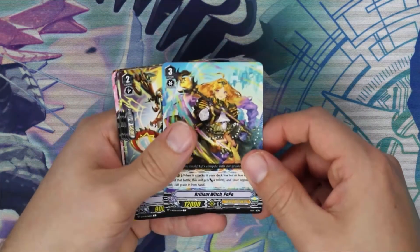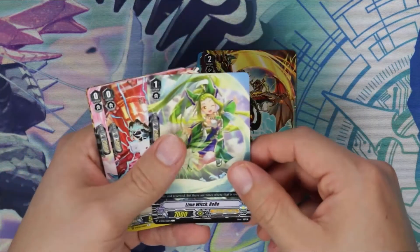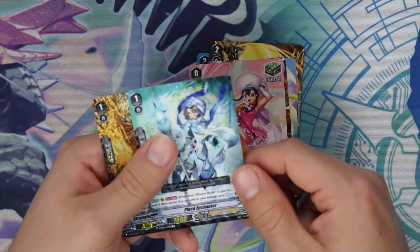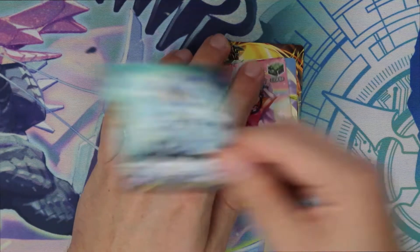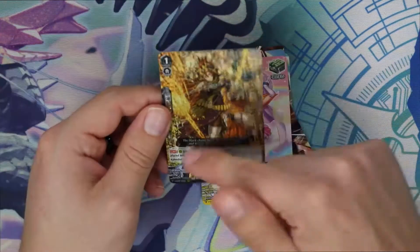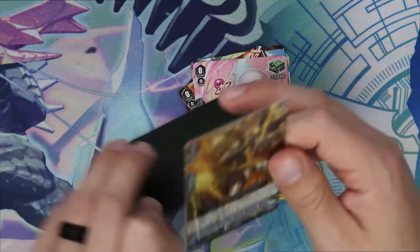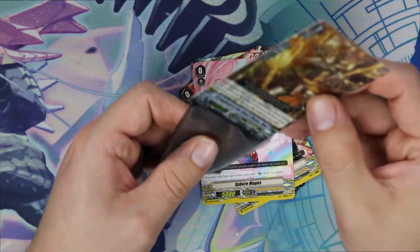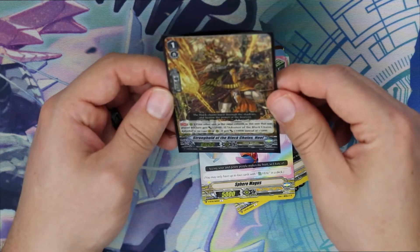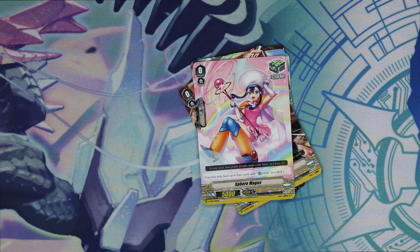Next we got Popo, Turning Bash Dragon, Rayray, Miracle Kid Draw Trigger for OTT, Heal Trigger for OTT, Pluck Enchanter which is our rare — that's the counter charger for Royals. And then our first triple rare is Black Chains Coil. This guy's actually pretty good. Literally just being able to get plus 10 by having the Grade 2 on the field is pretty amazing. For Golds, it's pretty scary to have to go against that.